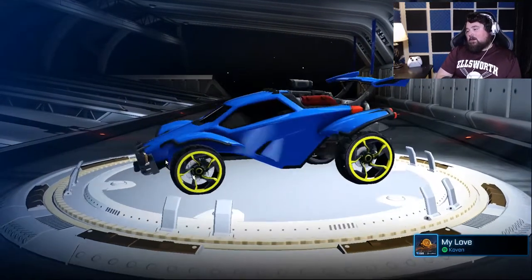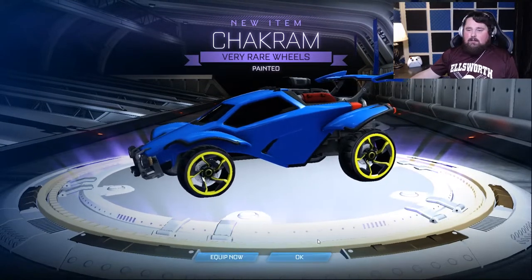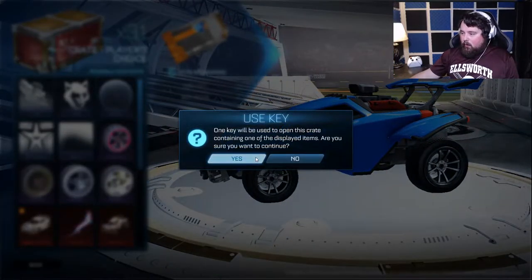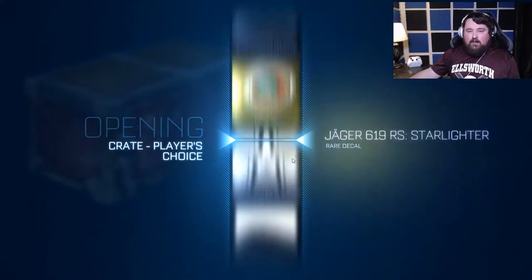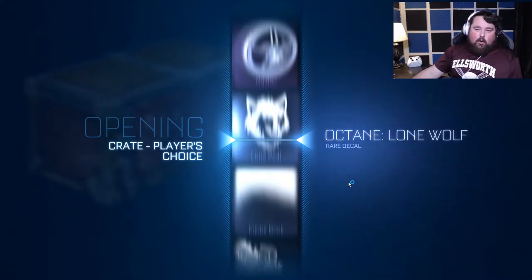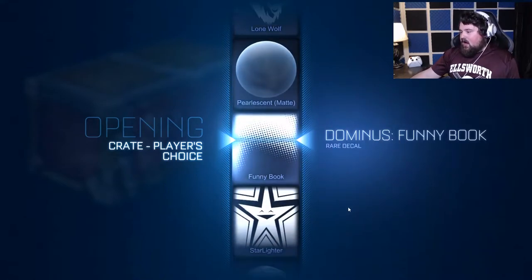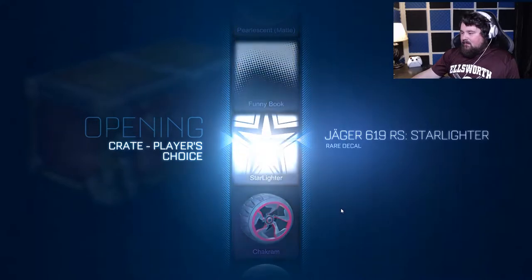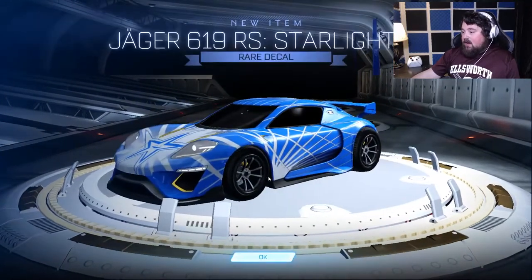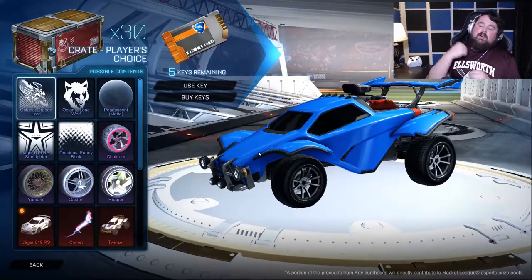Saffron Chakrams — I don't even mind. I know some people who would love those wheels; they like stuff that looks almost like it could be real. I'm more of a Draco, Zomba, stuff-that-doesn't-look-real type. Starlighter — love it. But really though, I want a regular pair of Chakrams just so I can have them. I will get a pair. Alright, we're down to our last five crates.